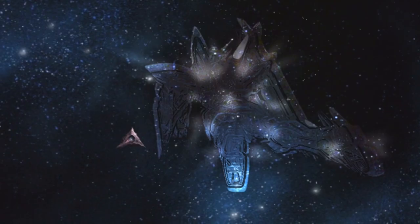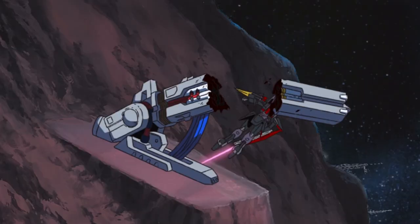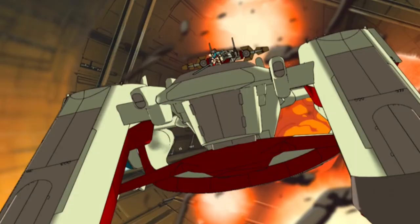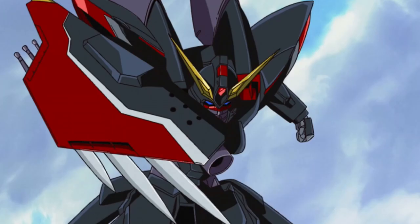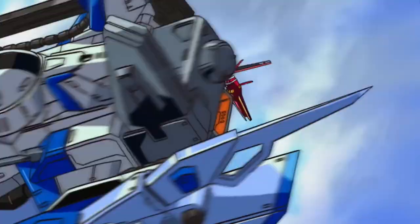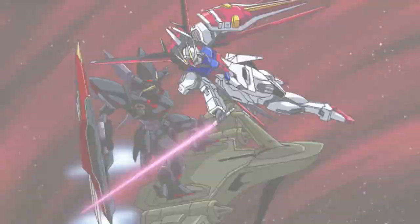Blitz Gundam's biggest achievement was using the Mirage Colloid stealth system to invade one of the toughest spaces, Artemis. Nicol destroyed the barrier generator, shot down some Mobius units, and fought against the Sword Strike. Eventually, the Archangel escaped and Artemis was destroyed. After Blitz Gundam landed on Earth, the ZAFT team attacked the Archangel crew multiple times.